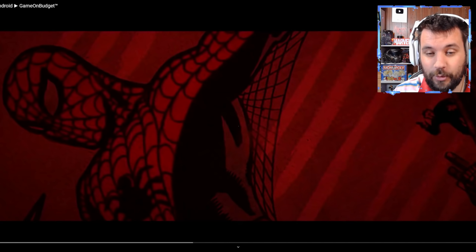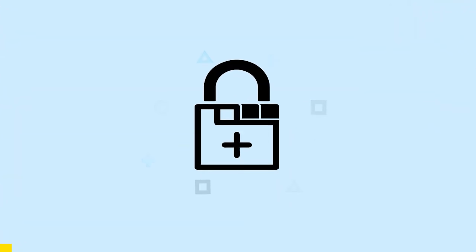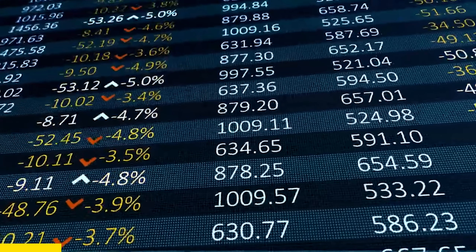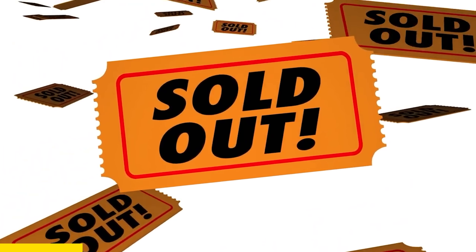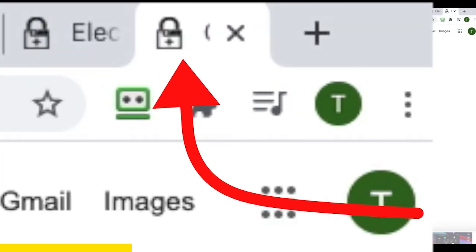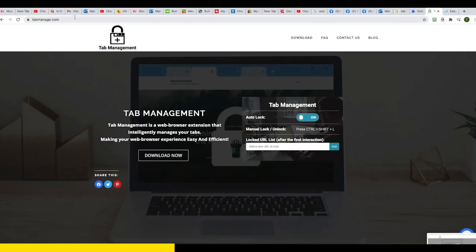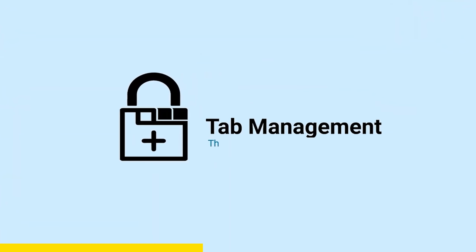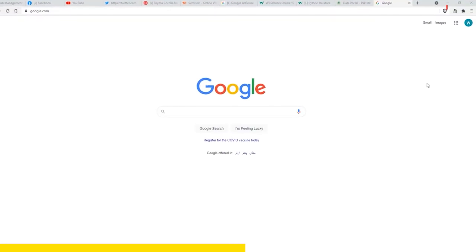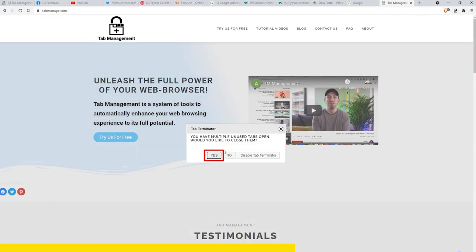Before we get into the actual video, a quick word from today's sponsor. Do you need a solution for your Chrome constantly eating up RAM and crashing, losing your data every time? Tab Manager is the solution for you. This extension allows you to take full control of your tabs — you can lock them, secure them. The best part is Tab Terminator, which automatically terminates all unused tabs to free up your RAM. It's great for low-end computers, but even high-end ones benefit from protecting your data with a PIN lock on certain tabs.